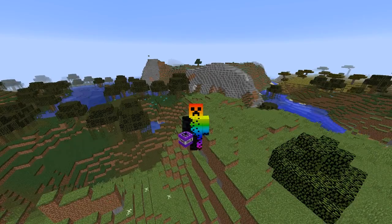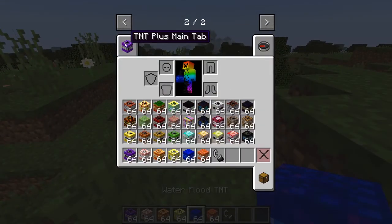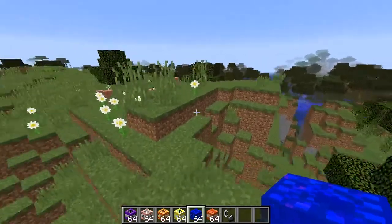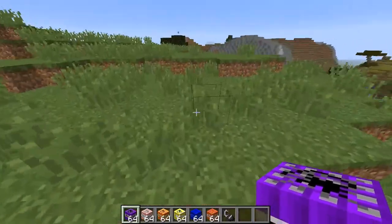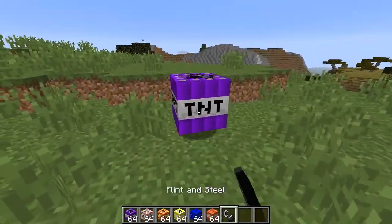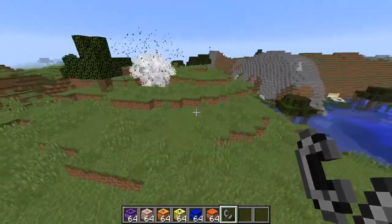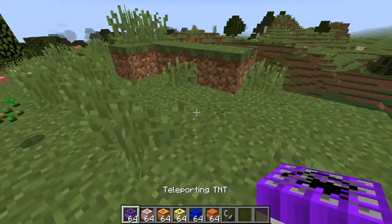Okay so I have a lot of TNTs — here's all the TNTs and I got all of them here. Let's see, first one is teleporting TNT. Whoa! The TNT teleports — that's sick! Wait, where'd it go? Oh that's sick, so like the TNT just teleports around.